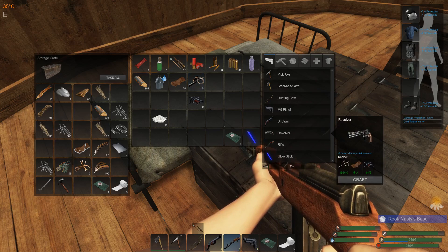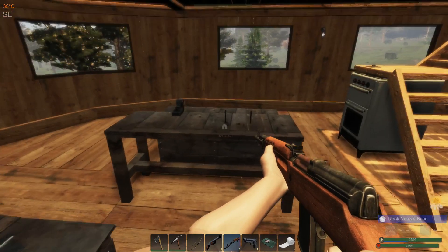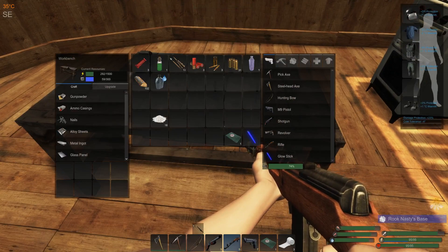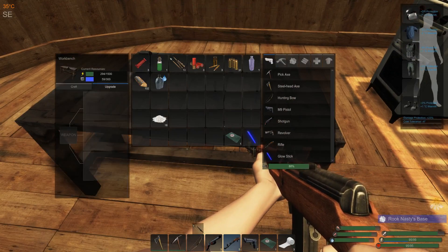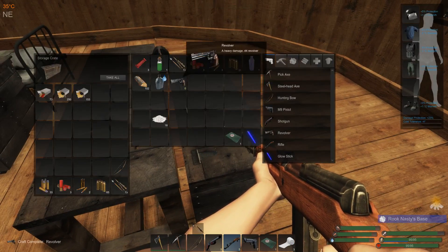And there we go with the revolver! We're getting all the good stuff today. We still have 11 weapon parts remaining. Now I'd like to upgrade my shotgun and my rifle, but in order to do that I think it's going to take like 15 weapon parts or something to increase the firepower on those.